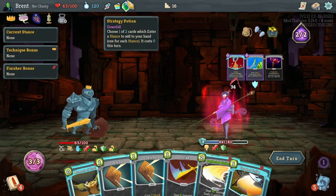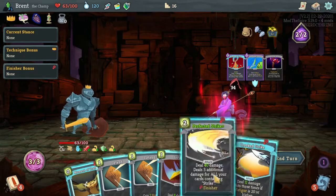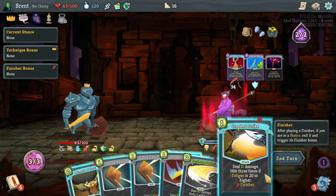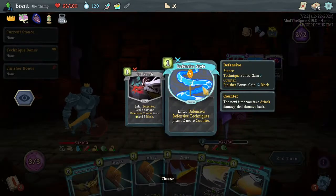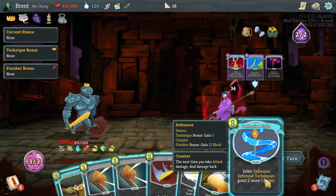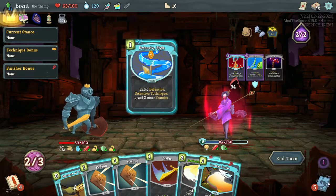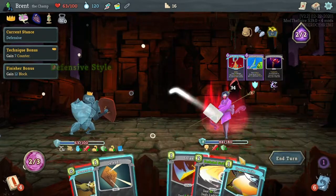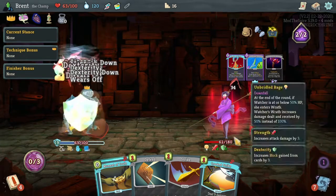Choose one of two cards which interest - add it to your hand, it costs 0 this turn. So I could get into defensive which is what I would want. Drink. Grants enter defensive, gained. It's defensive style - I thought it costs 0 this turn - that's fine though, and it actually works out really well. So there's as much block as I can put up, and a bunch of damage.